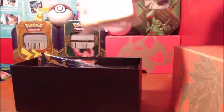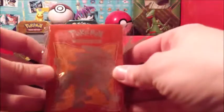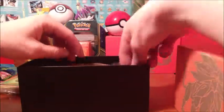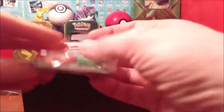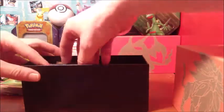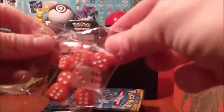Take the cover off — already we got our energies. Oh man, these sleeves are dope — Solgaleo sleeves! We got our GX counter with our acrylic damage and poison dice, and we have our lovely lovely die as well. And that's it for the accessories.